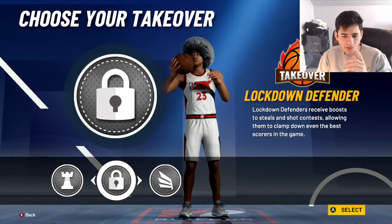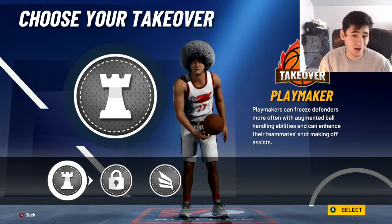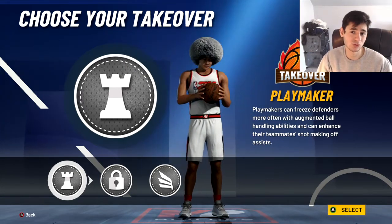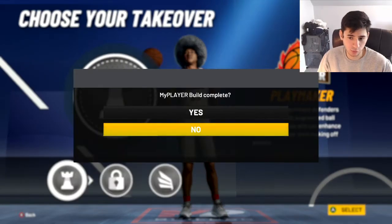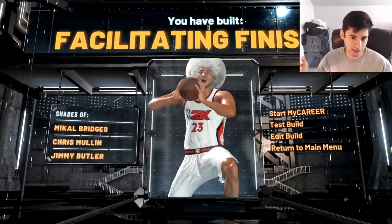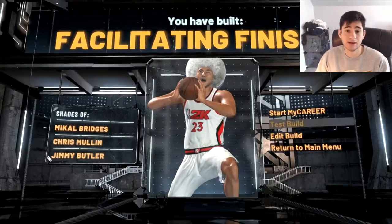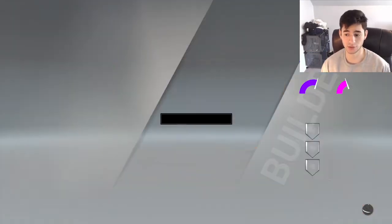I think you want to go playmaking as your primary badge focus. With this build, you're going to want to run the 1 in rec, pro-am, 3v3 park, or 2s on the park. Playmaking is the badge you want to go. Complete the build — it's got shades of Mikal Bridges, Chris Mullin, Jimmy Butler. I honestly think this is a LeBron build, as in my intro and thumbnail.